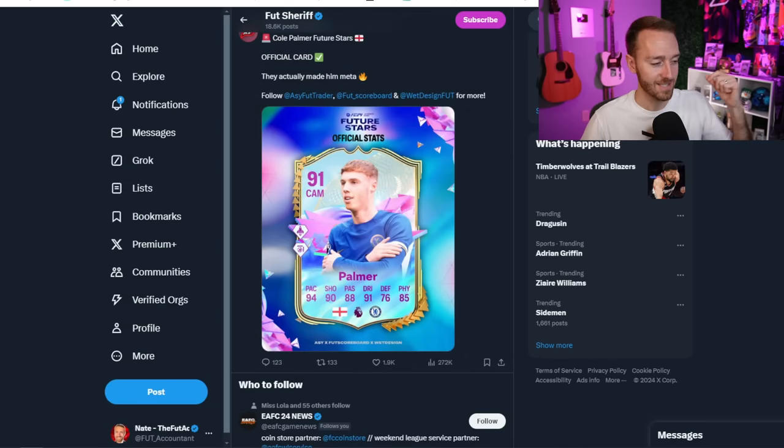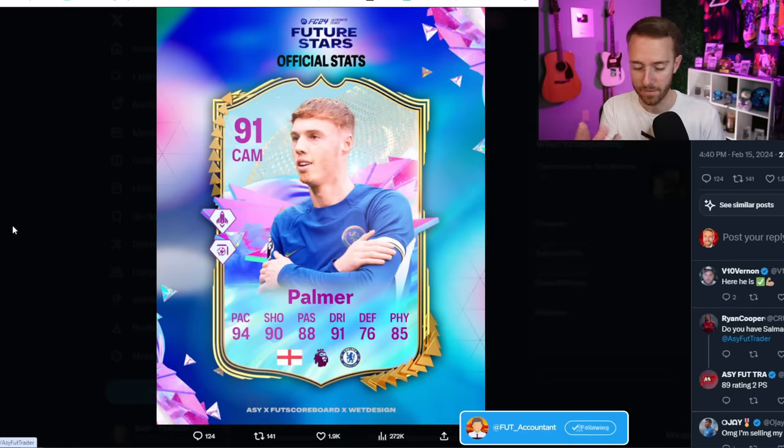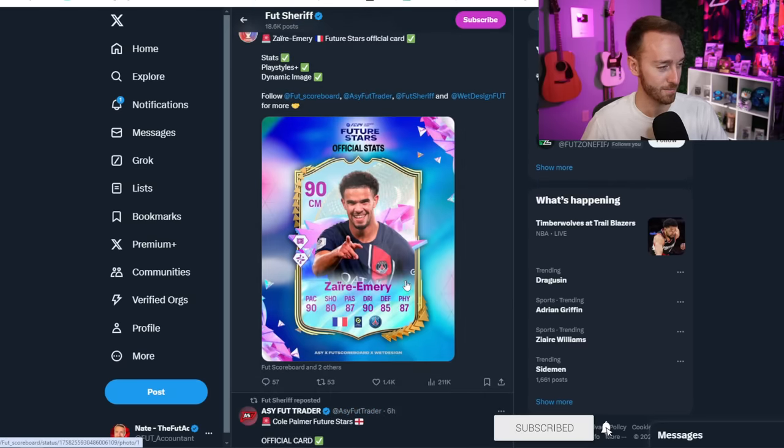We also have some official stats, and that's what continues to fuel the hype. The official card for Cole Palmer: Finesse Plus and Quick Step Plus, 91-rated. Look at that card — 94 pace, 90 shooting, 88 passing, 91 dribbling, and 85 physical. With those playstyles, that card's going to be expensive but absolutely insane. Chelsea fans, you're going to have to get some coins to try out that card.